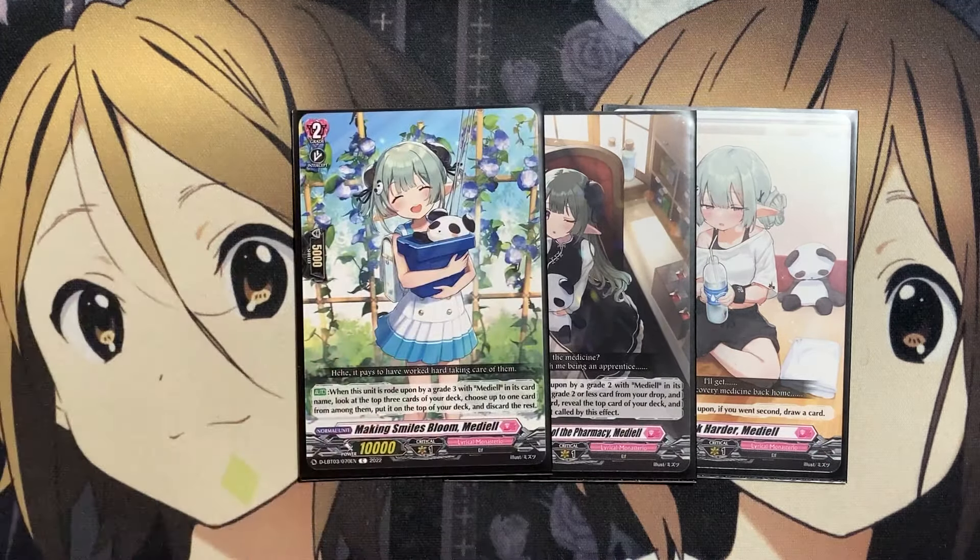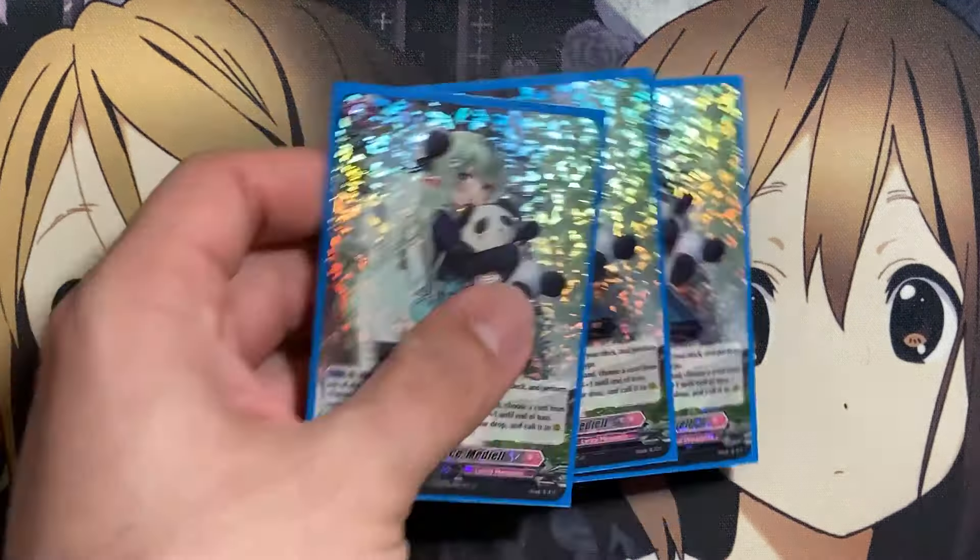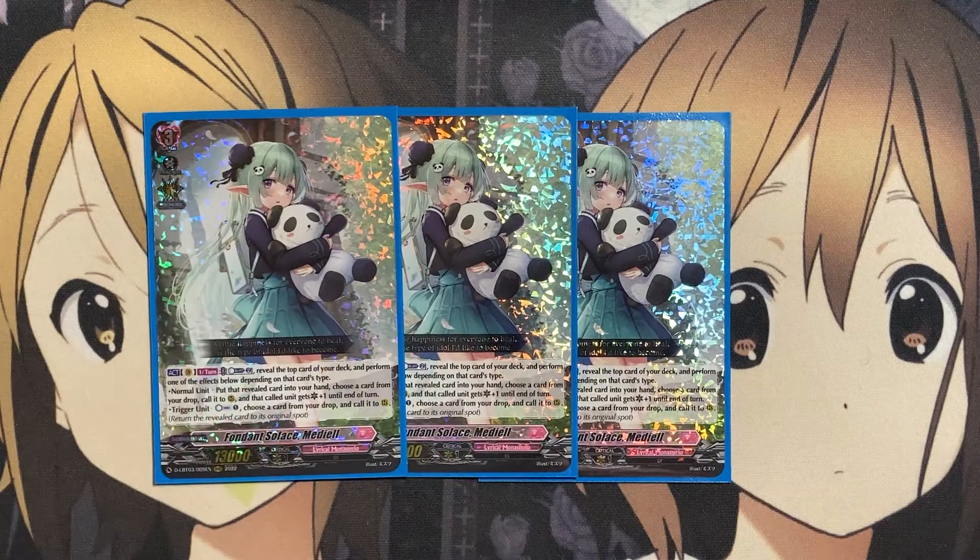Our Grade 2 is Making Smiles Bloom Mediol. When rode upon by a Grade 3 Mediol, you check the top three cards of your deck, choose up to one, put it on top, and discard the rest. This sets up normal units for our Grade 3, Fondant Solus Mediol, along with the copy from the Ride deck — we also run three additional copies in the main deck. With its Vanguard skill once per turn, you counterblast two, reveal the top card of your deck, and perform one effect depending on that card's type. If it's a normal unit, put the revealed card in your hand, choose a card from your drop, call it to rear, and it gets critical plus one until end of turn.